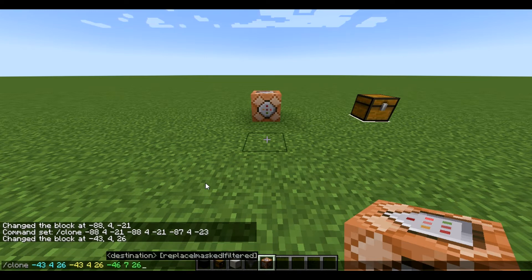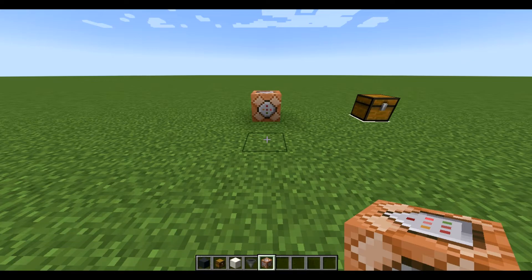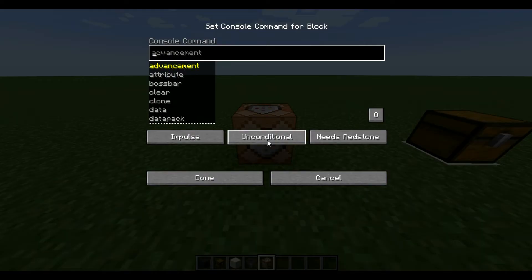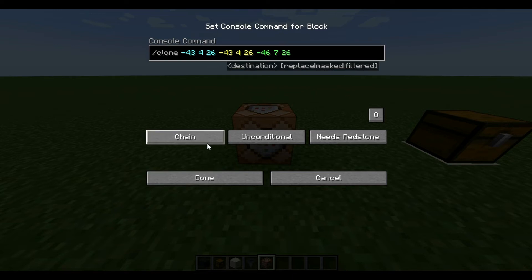Copy the command. If you're on a non-hack client, press Shift and the left button, then Ctrl+C to copy and Ctrl+V for pasting. Paste it here and change 'impulse' to 'repeat' and change 'needs redstone' to 'always active', like this.